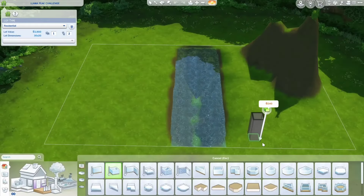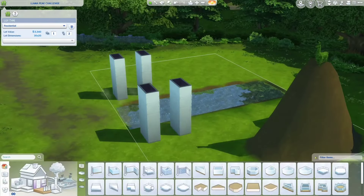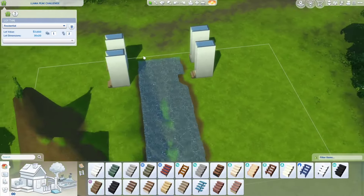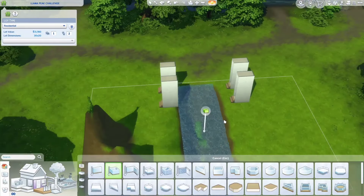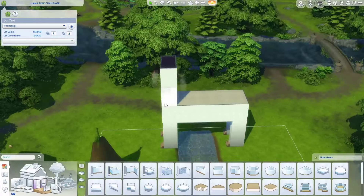Hello everyone! In this video we're going to be attempting this official Sims team challenge, in which you have to build around a rectangular pond and a hill with a llama. You have to not disturb the llama or affect the water feature in any way. You can download this lot and try it for yourself.